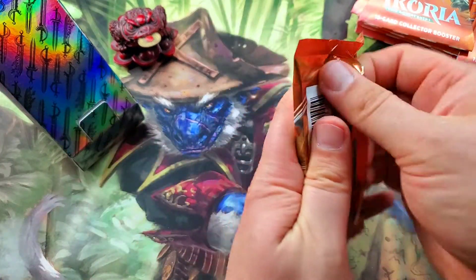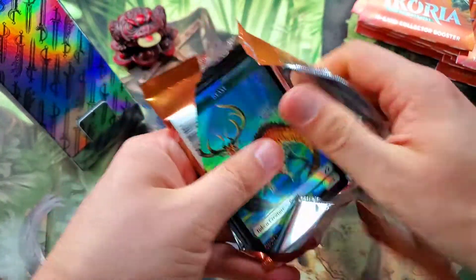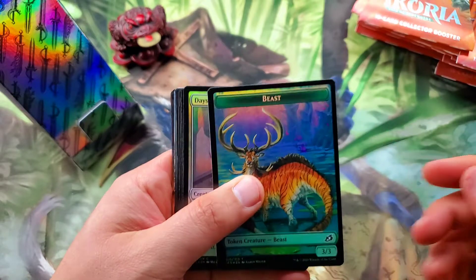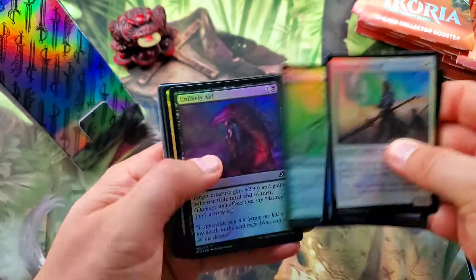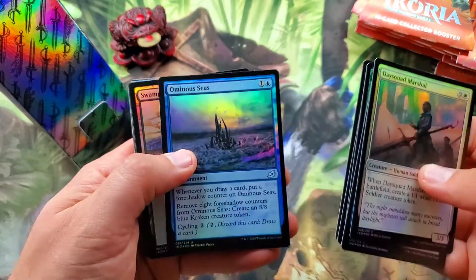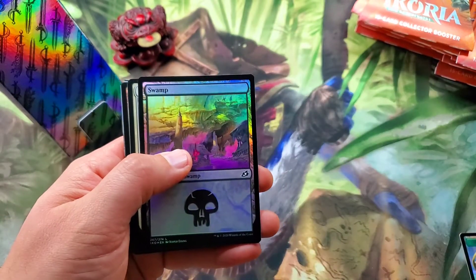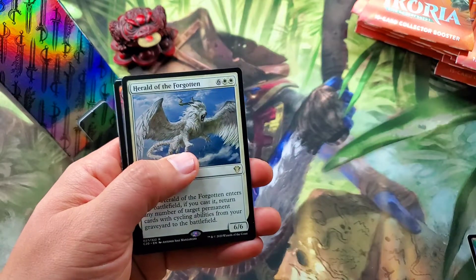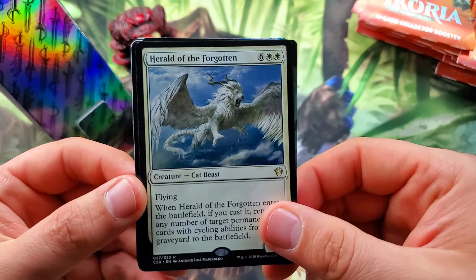These packs are almost all foil — looking for Fierce Guardianship in the commander slot. I love that they did that and I hope they continue to do that with collector boosters. Starting off with our token as usual, then our commons and uncommons. Ominous Seas is always a cool card — love the foils. Once we get to our foil land we get into our commander slot, which is Herald of the Forgotten. I don't think I've seen this one — wow, that is a really cool card!